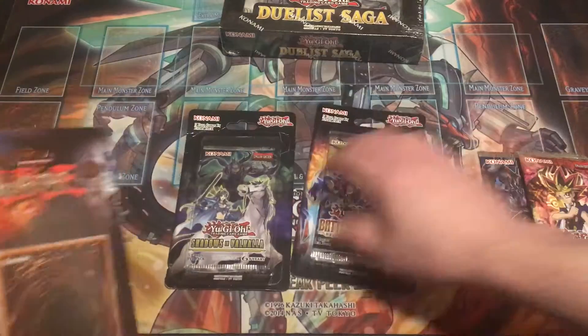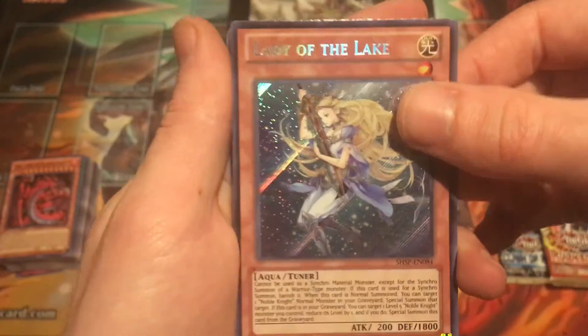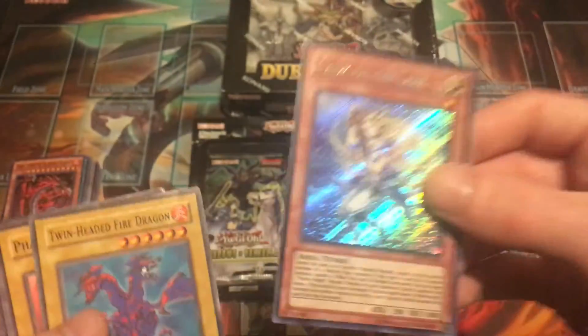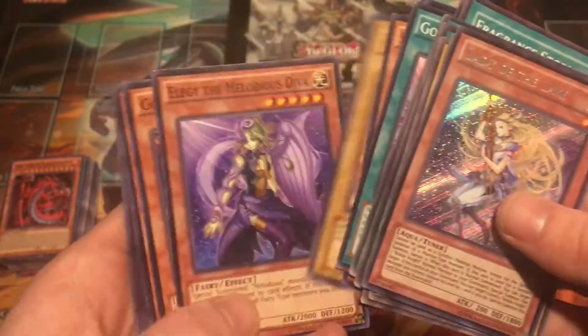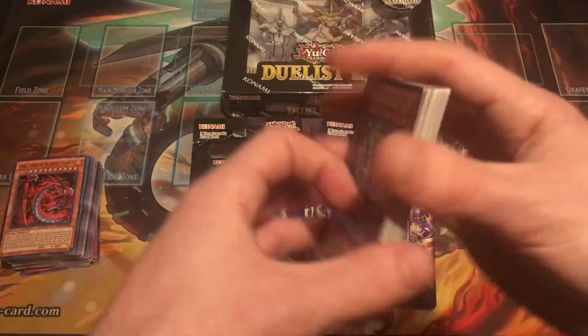I think we're going to start out the same way we did last time, right with this old repacked cards — I think this is 2008, so probably something they just had and threw in for free. Oh wow, we actually got something good — no way! Lady of the Lake, that's a Secret Rare from an actual set, Shadow Specter. That's actually really good — about as good as you can get for a random card. I'll definitely take that. Twin Headed Pharaonic, Fragrant Storm. That random pack was definitely better than our first one.